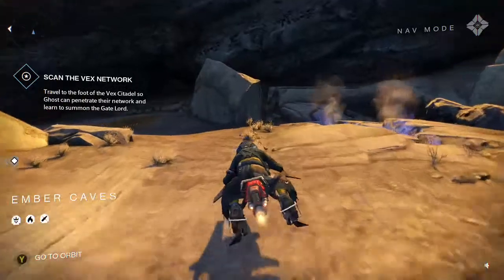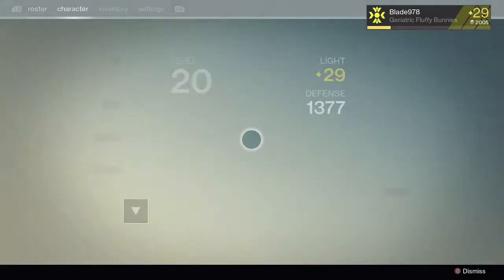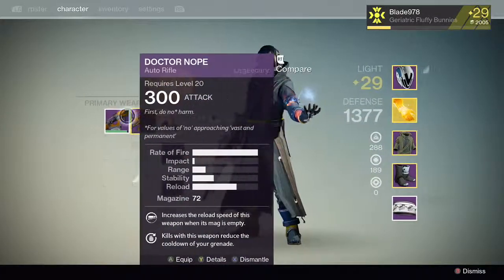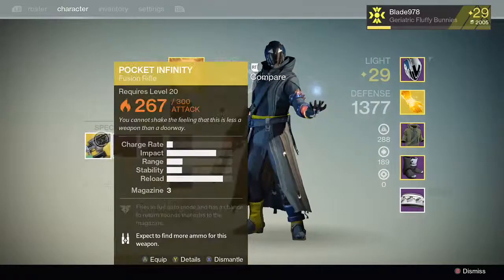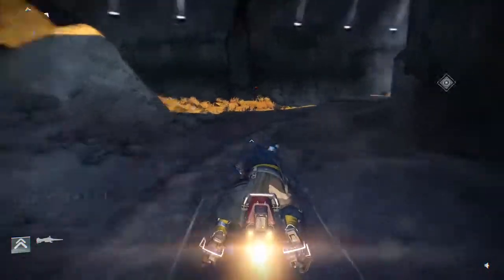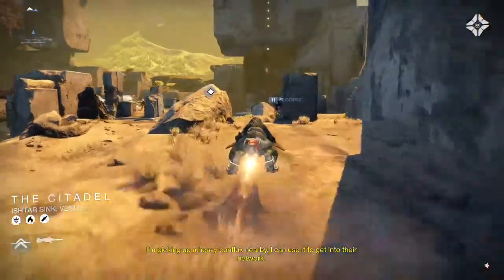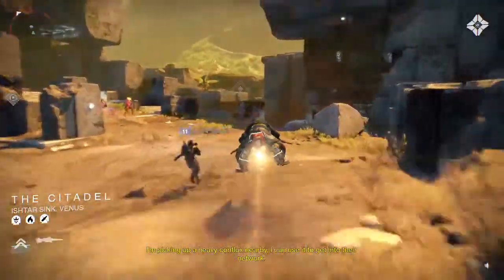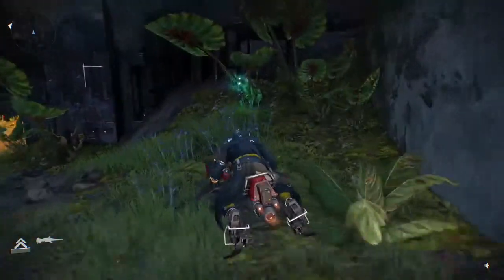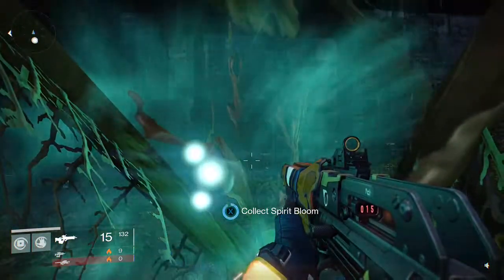Okay, what mission is this? Oh — Skatelord. Yeah, this mission is not too bad. If I recall correctly, everyone's weak to solar damage, so I'll use my scout rifle and my Pocket Infinity. You get the Pocket Infinity by doing an exotic bounty — the bounty giver gives them to you somewhat randomly.